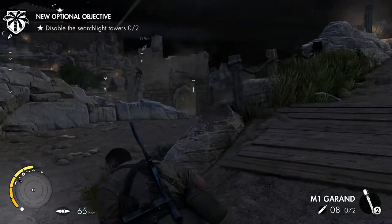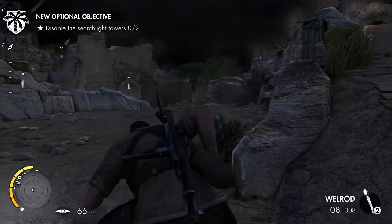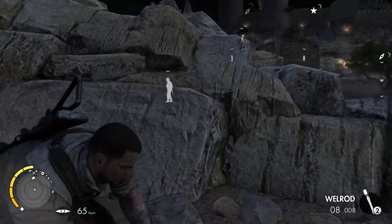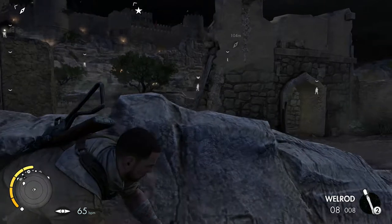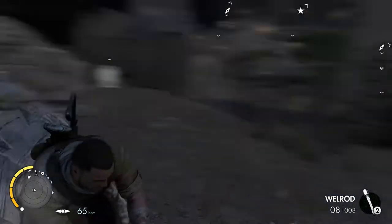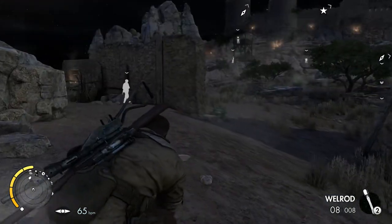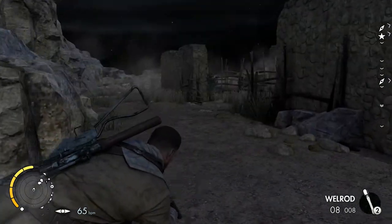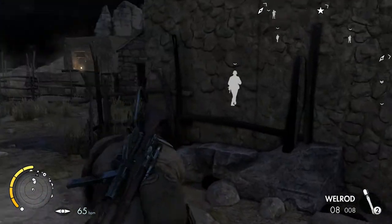Optional objective: disable the search light towers. Let's get the pistol out while we're walking around. There's a guy around this corner — I think he's on his own, so we might be able to melee him. The search light tower is an important part to get rid of first, I think. He's got a friend.